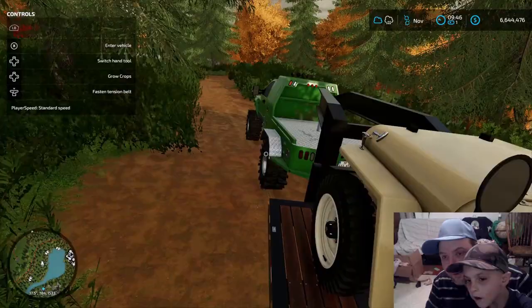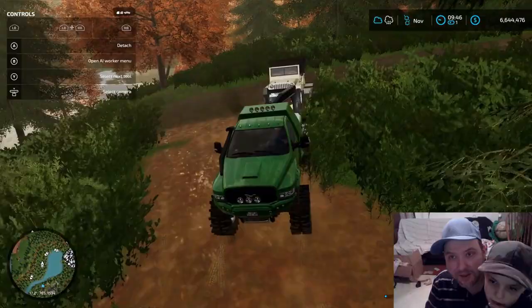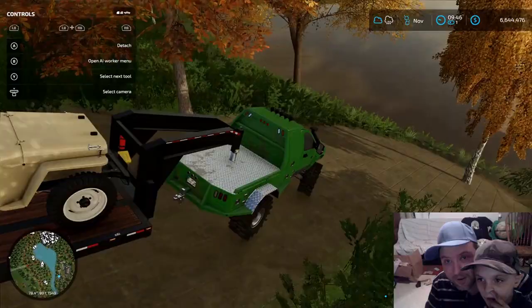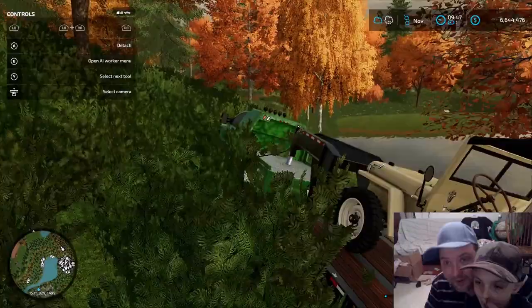All right, so we got our Jeep up. Now let's see if there's anything else that we need to look around for. Let's see if there's anything else that might have sunk. Let's go around and just see. There could be something around this pond — we did have a lot of equipment down there. Do you see anything down this way? It seems like there's something white down there. Let's go see if we can check it out.